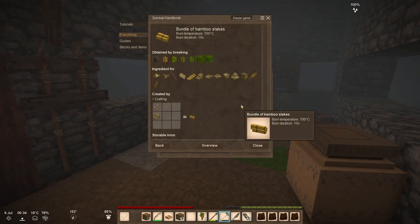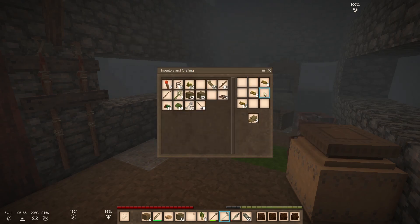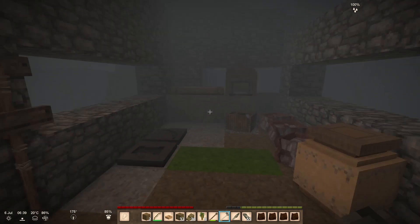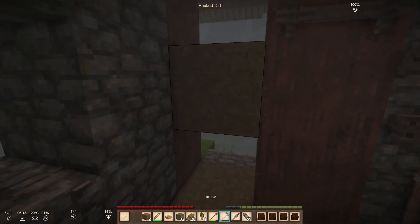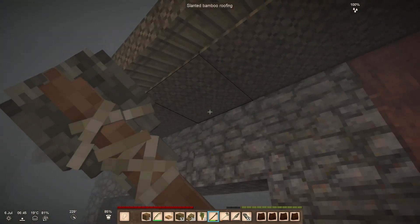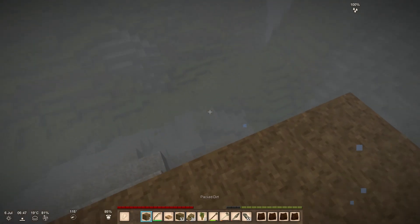It's genius. I forget how to make the roof tiles. Today we are going to complete the roof. Today's mission, should we choose to accept it, is to complete the roof. It's going to be a little bit awkward because we don't have quite the stone pebbles to complete the inside of the roof, but it's close enough.